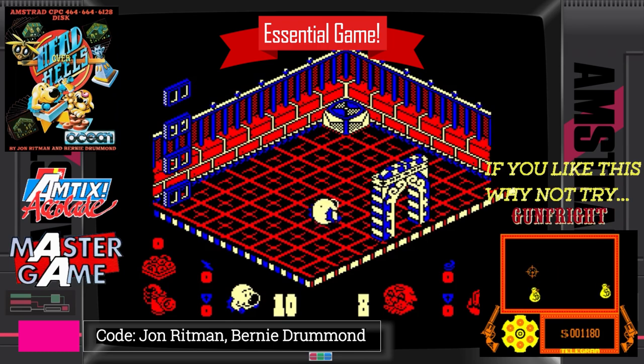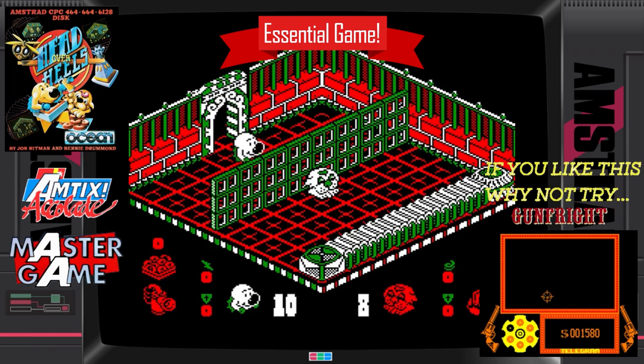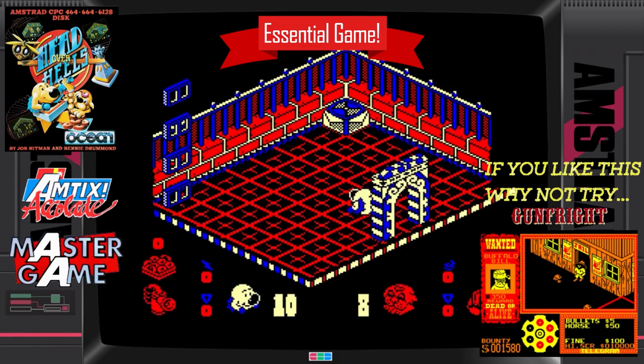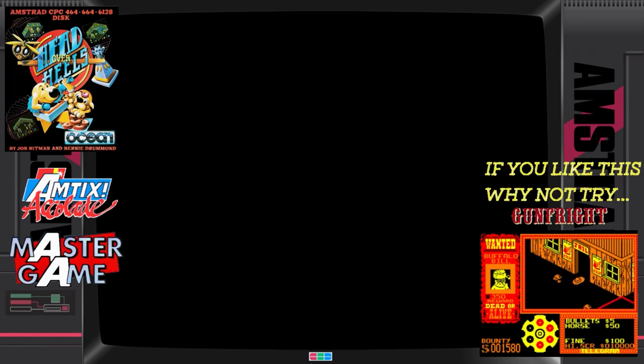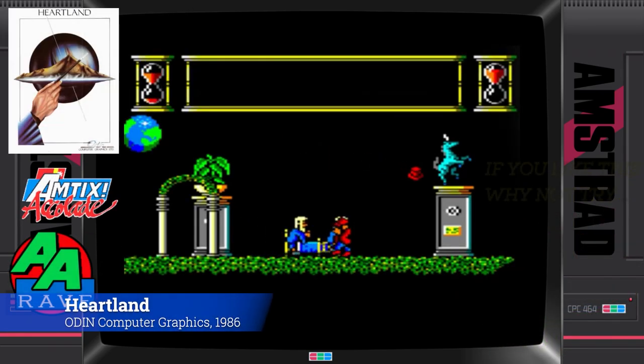Definitely Ocean's best ever adventure and the finest isometric 3D game ever created. It borrows heavily from Nightlaw and Batman before it, but the beautiful locations and visuals keep things fresh. Head Over Heels is a fantastic achievement in storytelling and gameplay. Truly unmissable for your Amstrad CPC, and better than the ZX Spectrum version.